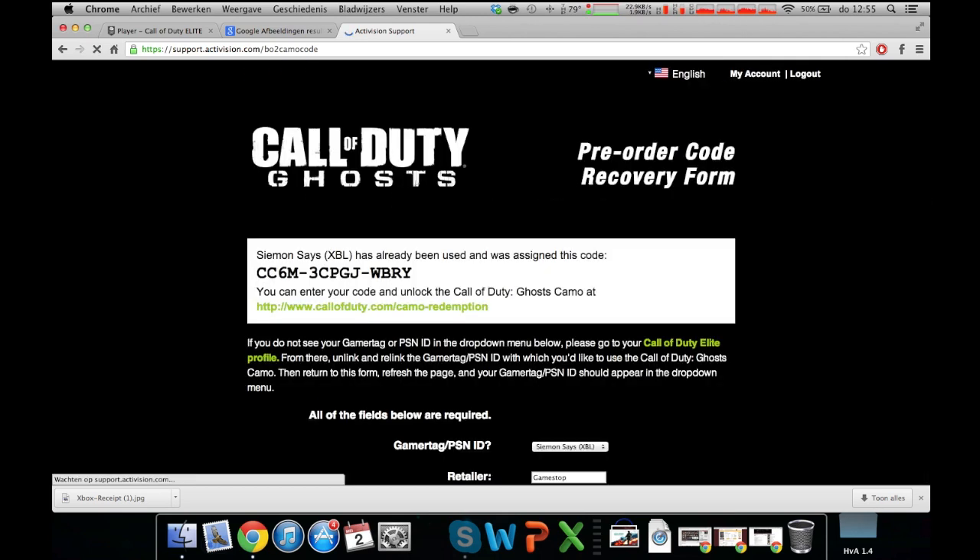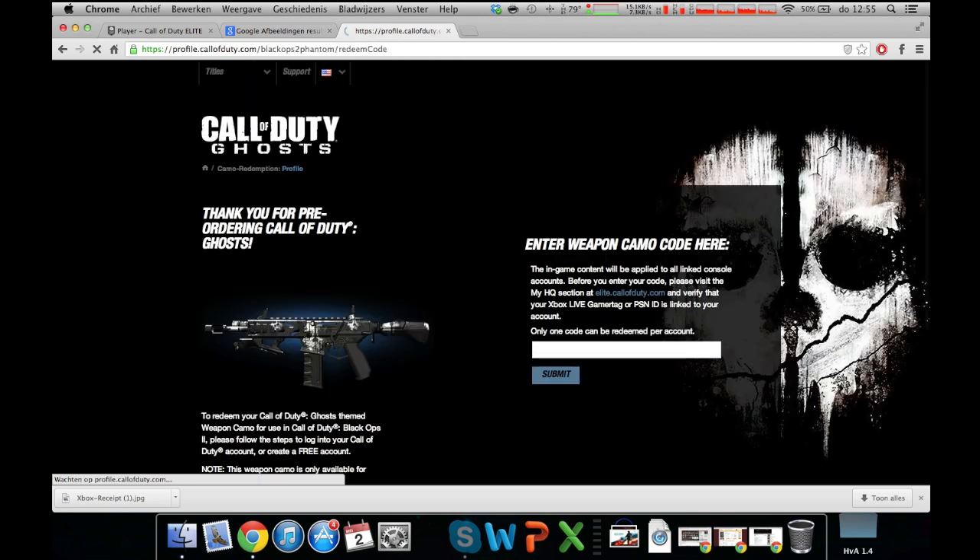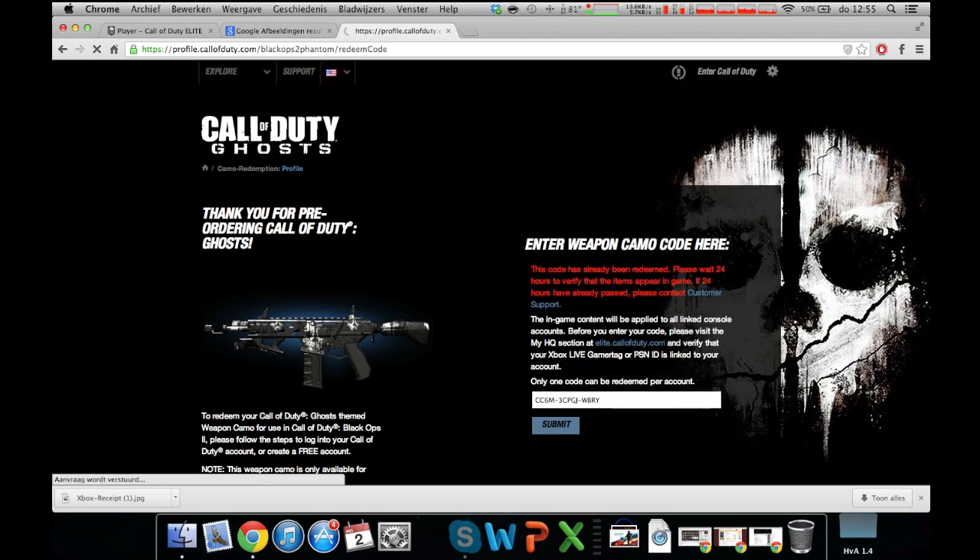Once you submit, you get a code. Copy it, then click on the link provided below. Paste your code and press submit. I already used mine to check if it worked and it did, which is why I'm showing you how to do it.